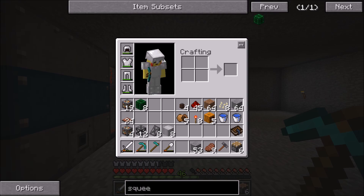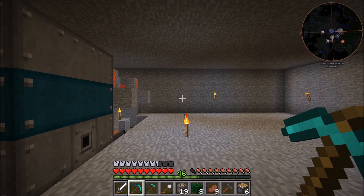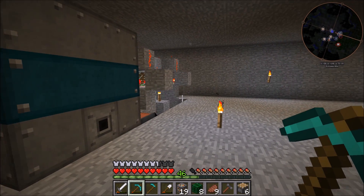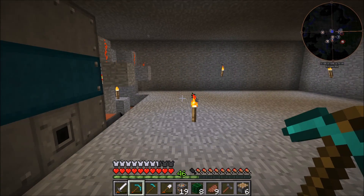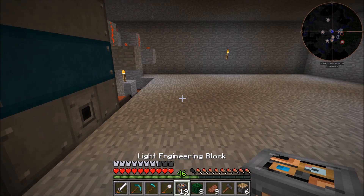First things first, we're actually going to set up the squeezer itself and we're kind of going to work backwards because I want to make sure that I have the whole room set up as compact as possible. And we're going to need a little bit of room for the farm, so I just want to work backwards and verify that we're going to have the space that we need.